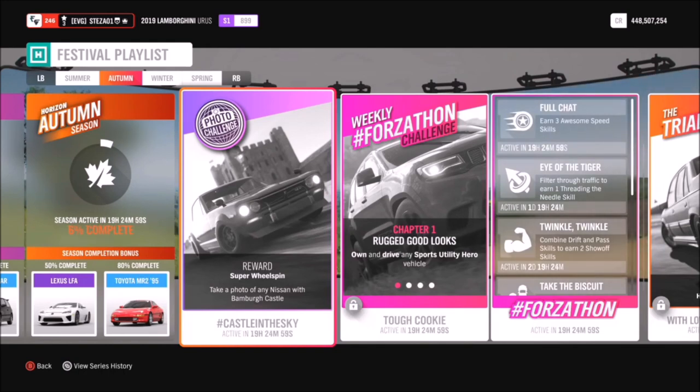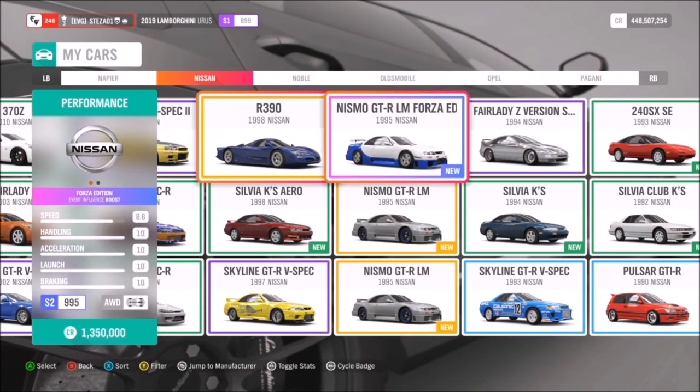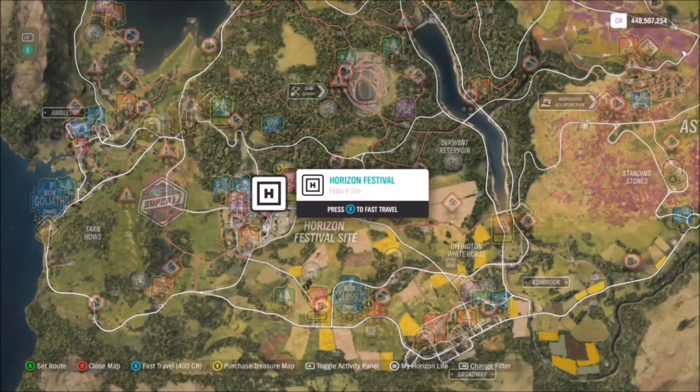Now this week's challenge, called Castle in the Sky, wants you to take a photo of any Nissan with Bamber Castle. First of all, you're going to want to pick yourself out a Nissan — you can use any one you want, so I just went for the 2003 350Z.